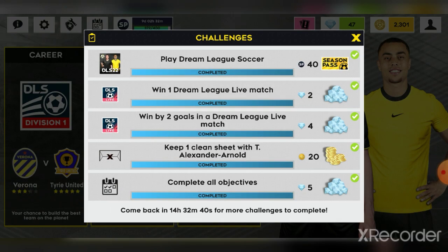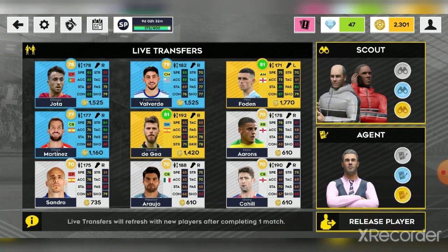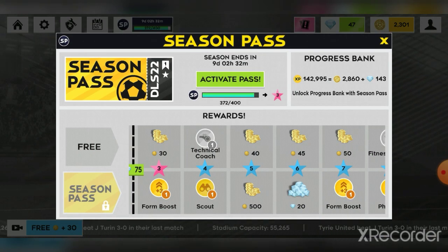They've added daily challenges accessible from the top left corner, in addition to the existing season pass. You get challenges like keeping a clean sheet with a certain player, and you earn coin or gem rewards plus 40 season points. It's a brilliant way to progress, even though they nerfed the coaching system a bit in the last update.